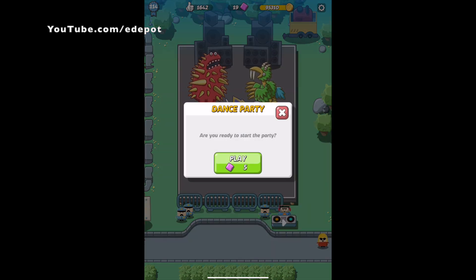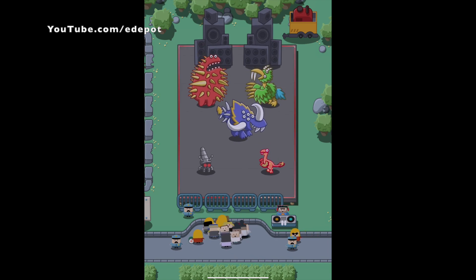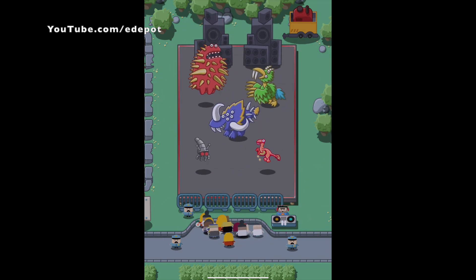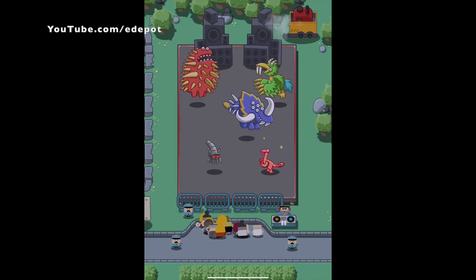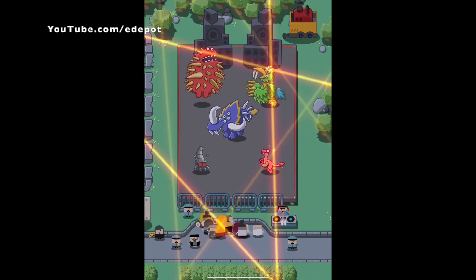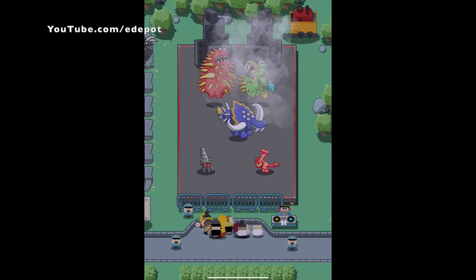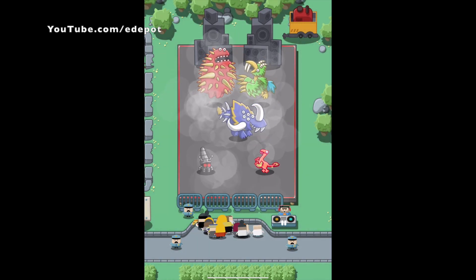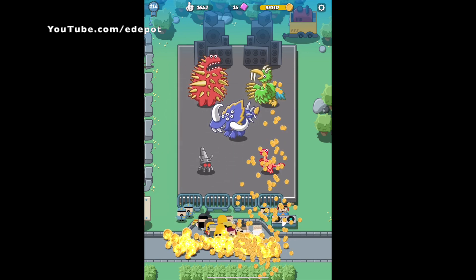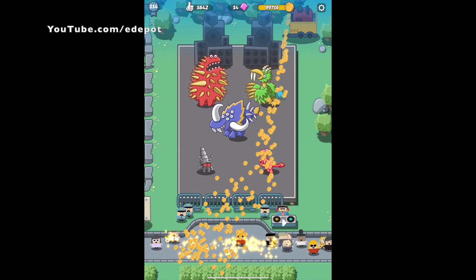Okay so you pay five gems and the music starts. After the dance is over, gold will be dropped which you can collect. So basically you are trading five gems for a lot of gold and a few dances.